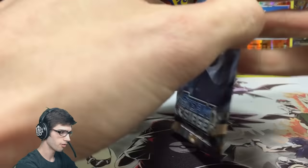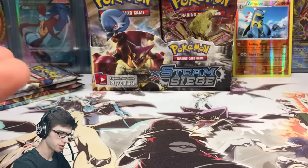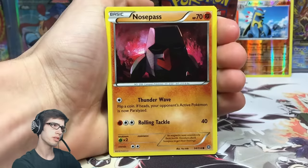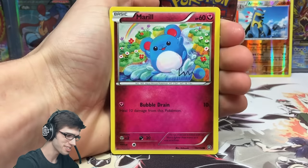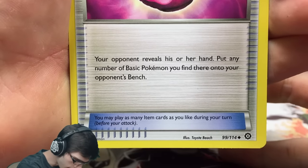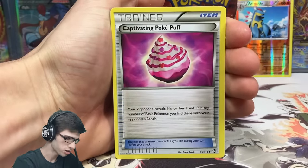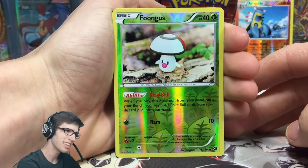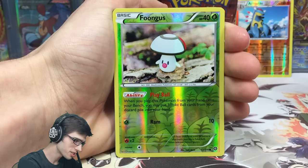Let's go into the shiny Mega Gardevoir pack. There's a spam of codes at the start - let's hope for the best. We've opened three packs and got nothing, so we are definitely due. Pack four: we've got a Litleo, Sneasel, Marill, Klefki, a Captivating Pokepuff - your opponent reveals their hand and you put any number of basic Pokemon found there onto their bench, clogging it. We also got a Flaffy and a Foongus reverse with the move Ram.